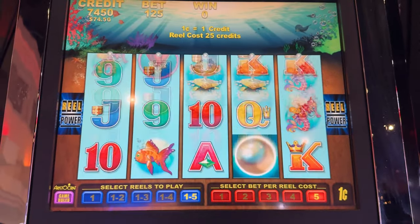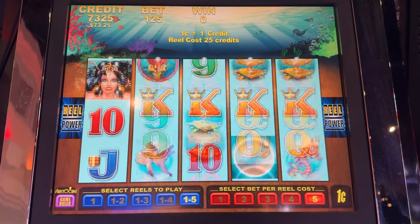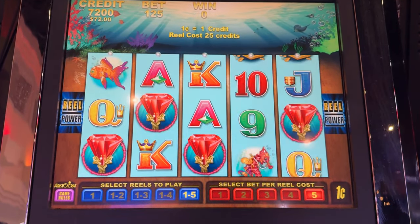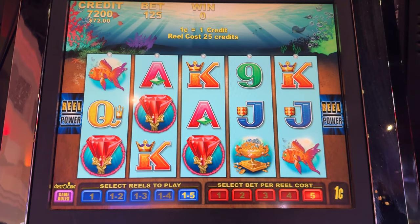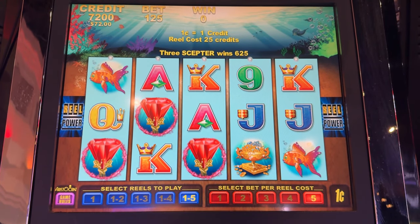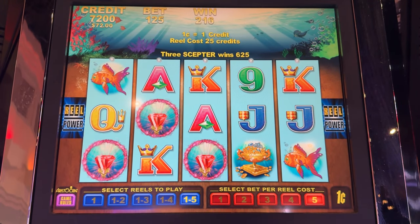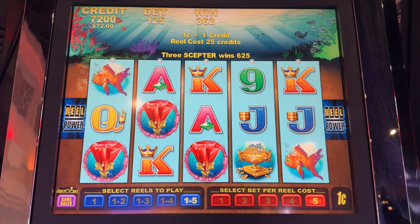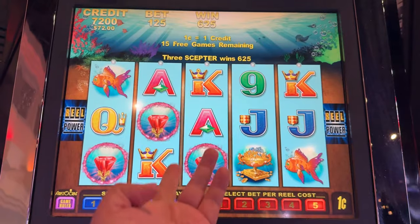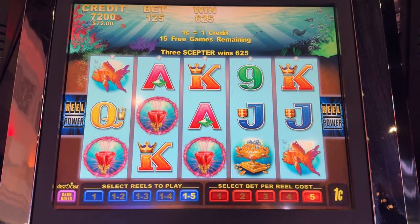That doesn't count as bonus — that's just the wild. There it is! We got one. Bonus time! So apparently those are actually scepters. All right, 15 free games — like I said, it's generous here. 15 free games. We need to see the pearls, come on baby.